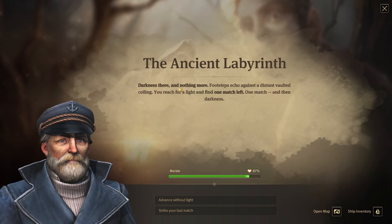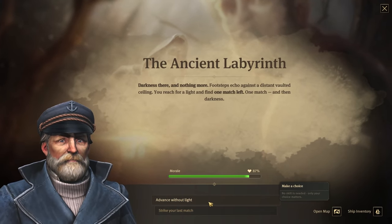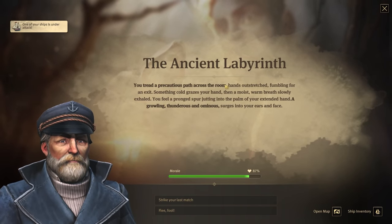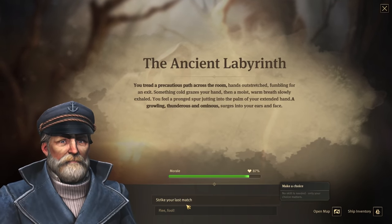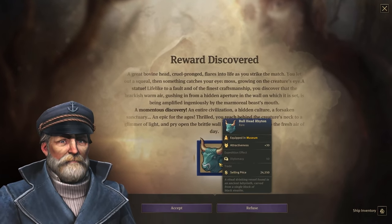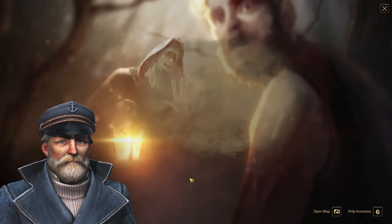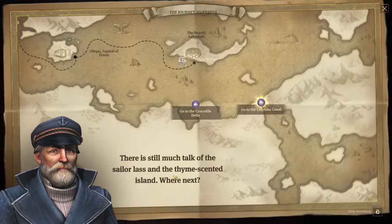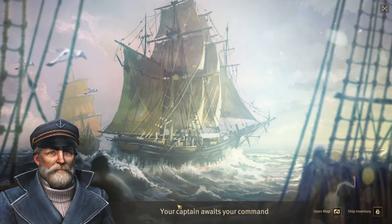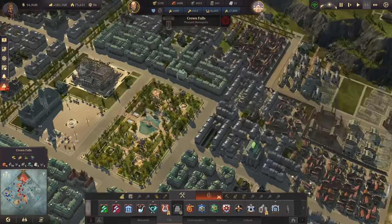Is this ever ending? Darkness and nothing more — one match left. Advance without the light or strike your last match? Let's advance without the light. A growling, thunderous and ominous sound surges into our ears. Strike your last match! We find something — a bullhead for the museum! At least that's something — let's accept it. We can now continue the journey to the Kulisma Canal. What a labyrinth — and we got a reward despite those close calls. Stay tuned!